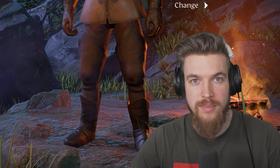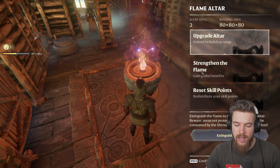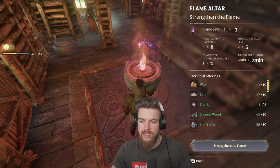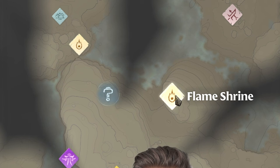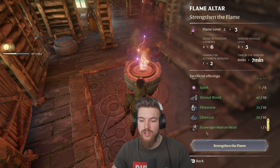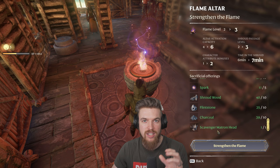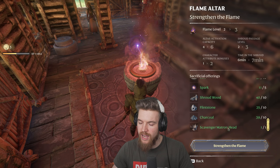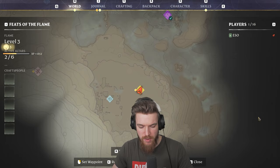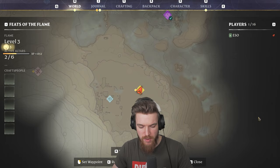Now we've got the scavenger matron's head, we can come back and commune with the flame and go to strengthen the flame — upgrading our flame altar from level two to level three. To do that, we need ten wax, ten salt, five sparks (which you can find at the flame shrines), shroudwood, flintstone, charcoal, and obviously the scavenger matron's head. If you don't know where to get any of these ingredients, there are guides on our wiki pages linked below. Next we'll need to upgrade to level four, which requires killing another boss — we have to go all the way to the Revelwood in the north of the map.